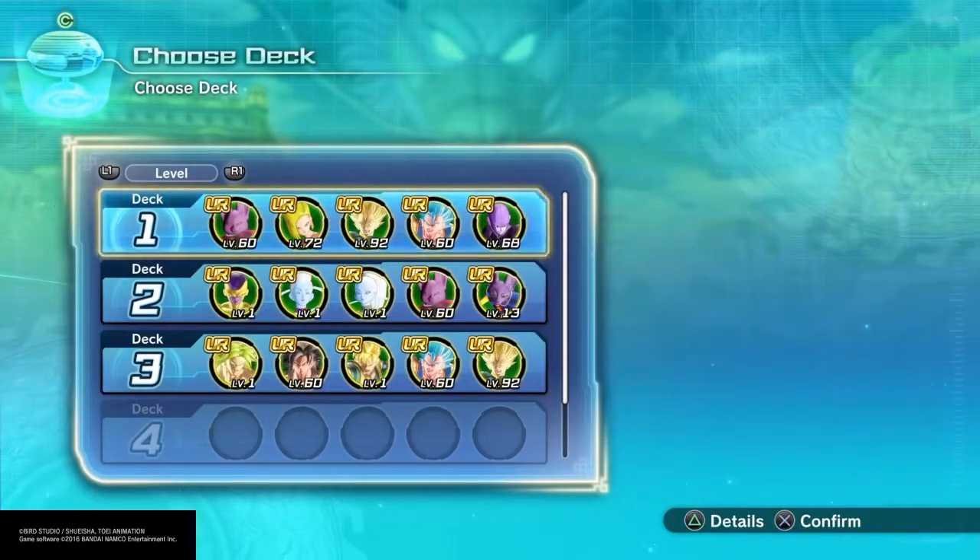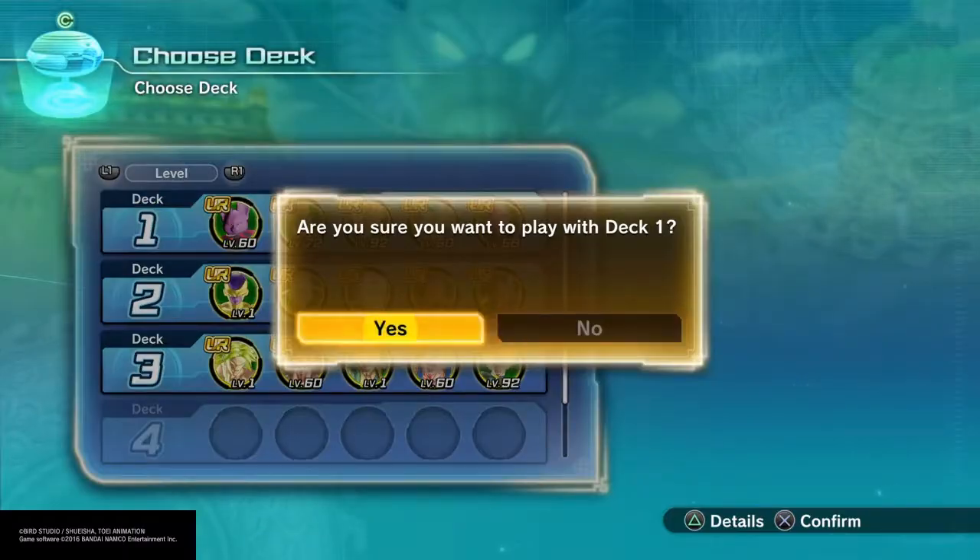I'm not sure exactly yet if I want to have the main story ones or just the ones that you do when you speak to Bulma, but I'm for sure going to have the ones that you get just by speaking to Bulma, because you can't go back and replay those.